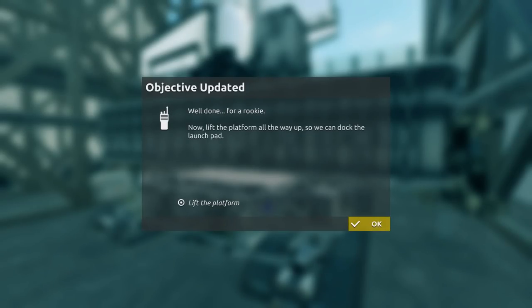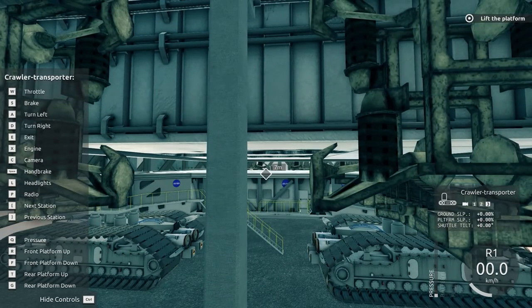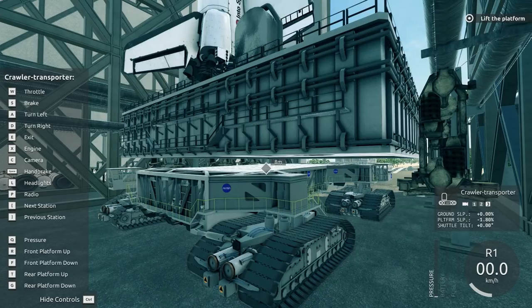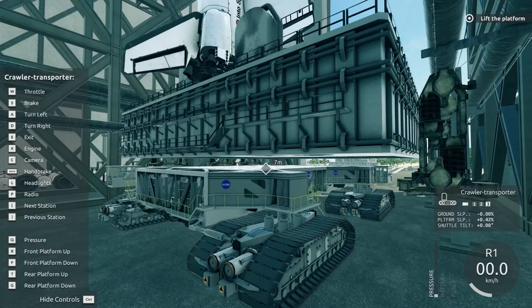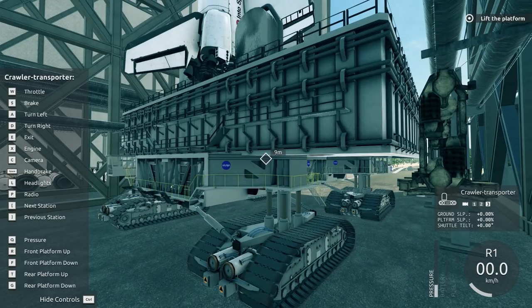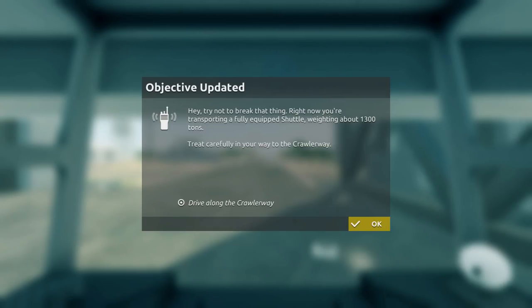For a rookie - what now? Lift the platform all the way up so we can dock the launch pad. Okay, how do we lift - let's see the controls. Front platform up, rear platform - there are two platforms. You've got to lift them at the same time - R and T. We're both at negative 20, hold on. So front up and rear up with R and T - let's lift them together. Did we get it? I think we got it. 'Hey - try not to break that thing, you're transporting a fully equipped shuttle weighing about 1,300 tons.' Why is he so mad all of a sudden?